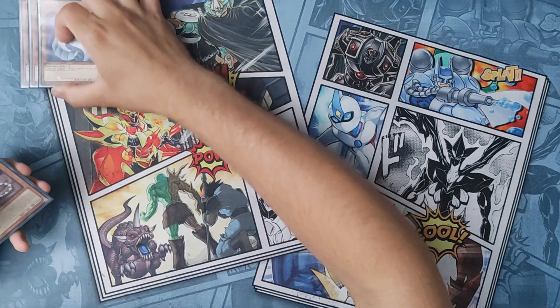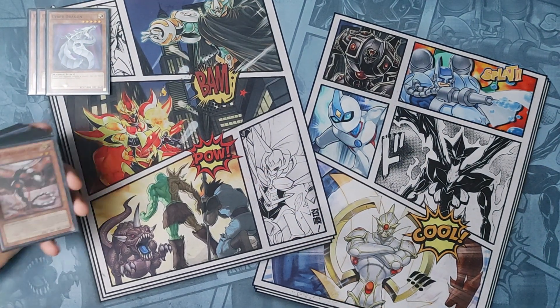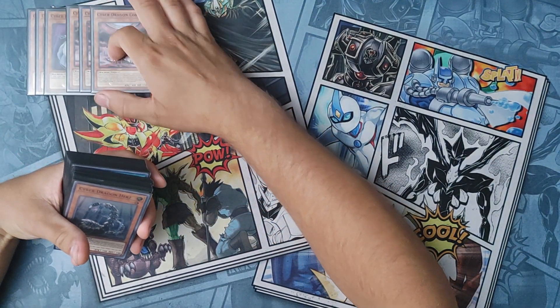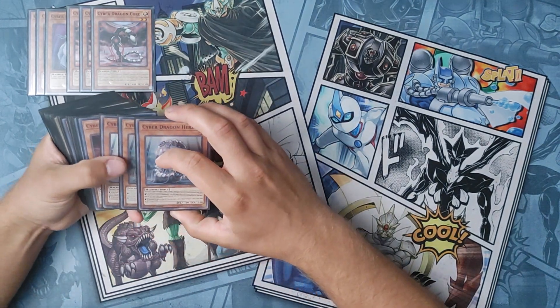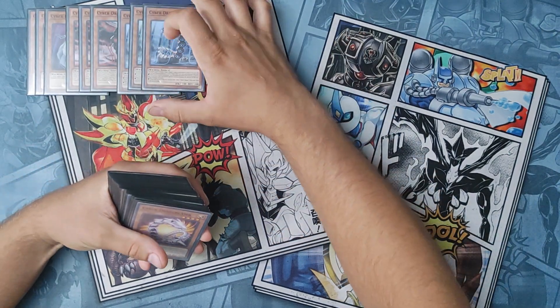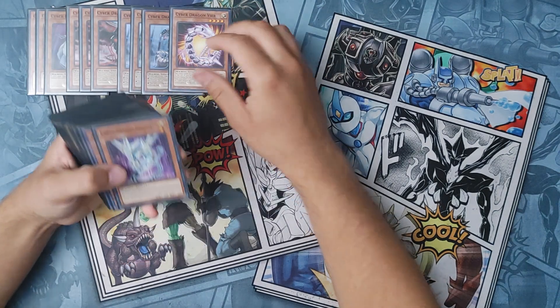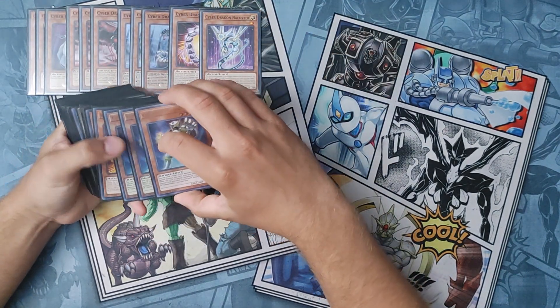Getting into it, we have three copies of Cyberdragons. Some people play two — I think three's fine. Again, this is a going-second build. Three copies of Core — this just searches your Cyber Spell Traps, really useful. You can also Machine Dupe it. We have three copies of Hertz, another Machine Dupe target. One copy of Veer — Veer's pretty useful. One Natchezer.